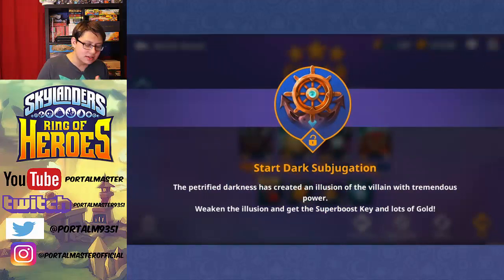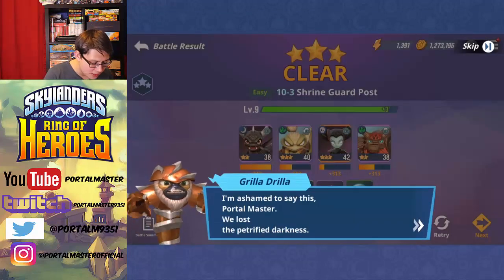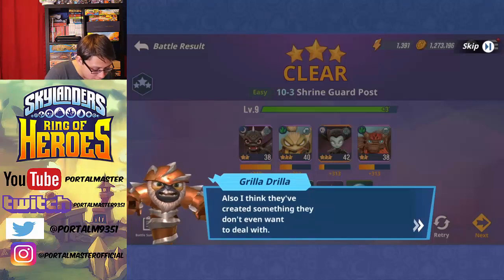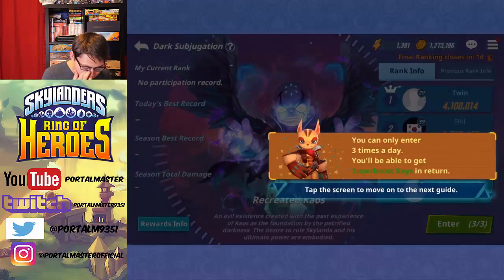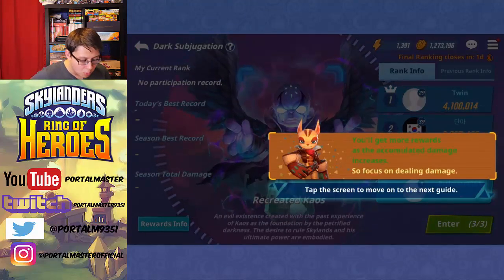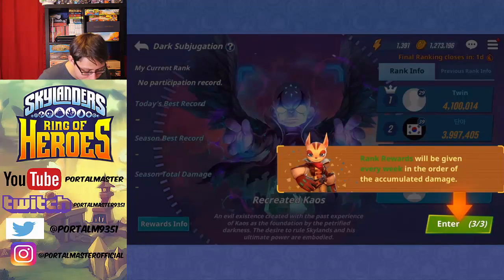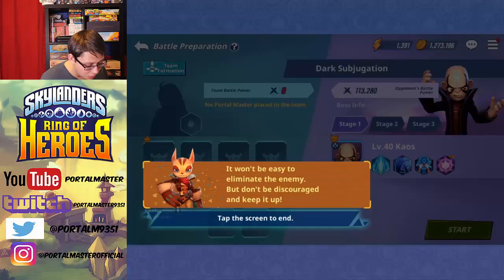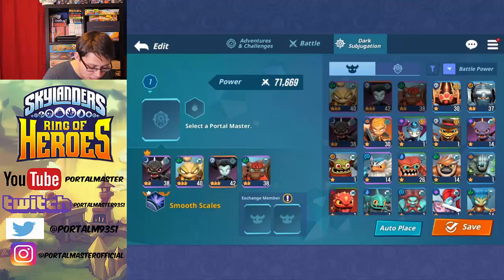We've now unlocked Dark Subjugation. The Petrified Darkness has created an illusion of a villain with tremendous power — weaken the illusion and get the Super Boost Key and lots of gold. It looks like this is a group team fight, which is actually a really cool concept. You can only enter three times a day and get more rewards as the accumulated damage increases. The recreated being will transform according to accumulated damage — it won't be easy to eliminate, but keep at it. I'll definitely have to check out the Dark Subjugation and make a video on that at some point.